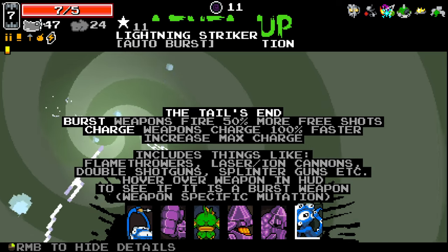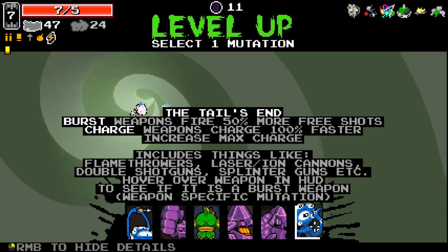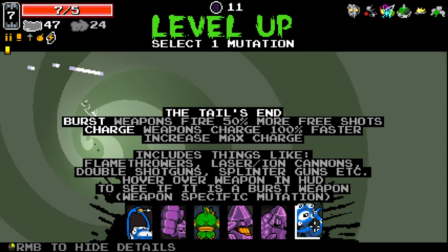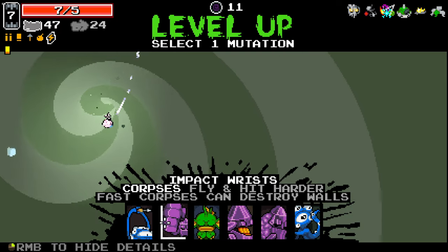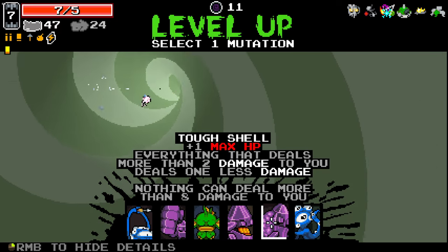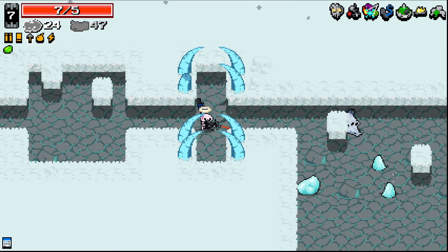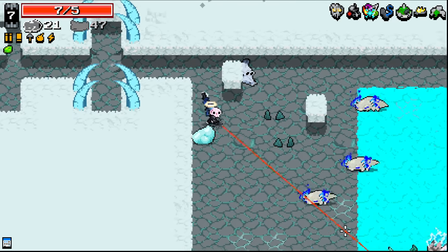Auto Burst — burst weapons fire 50% more free shots. This is potentially pretty good. But Impact Risk is really good, so it's tough shell. I'm gonna try it out — it's a bit of a gamble, because as I said, weapon-specific ones, I'm gonna be changing weapons so much that I don't know how valuable they'll be.